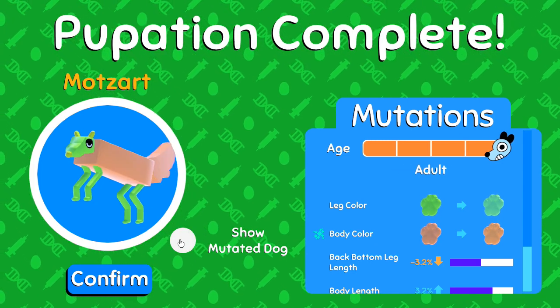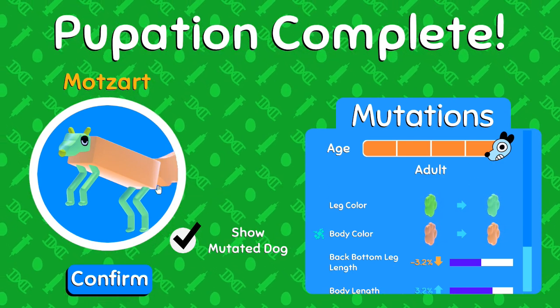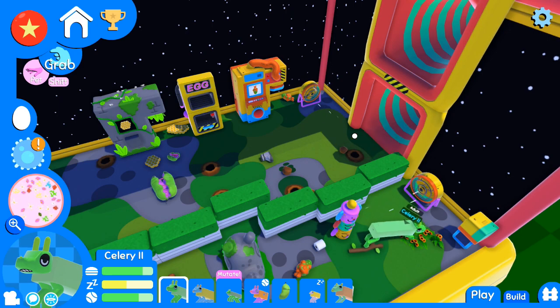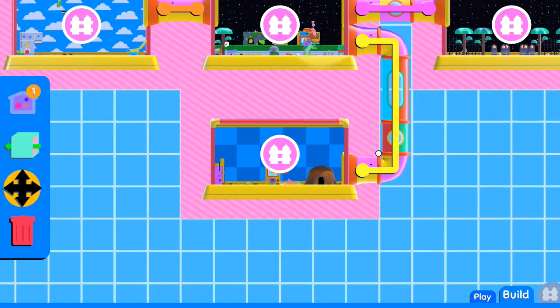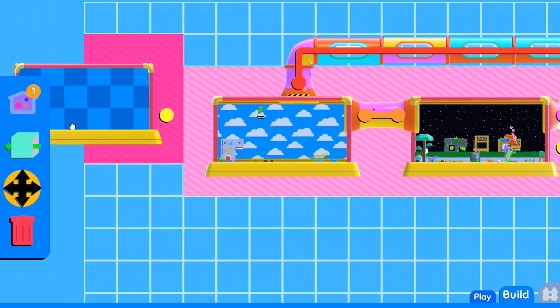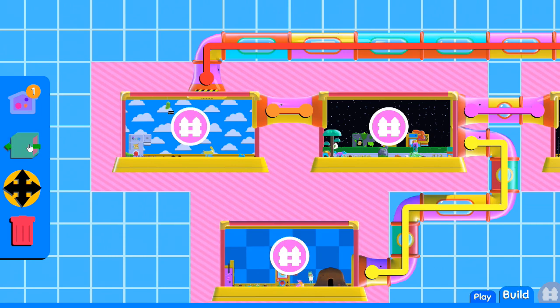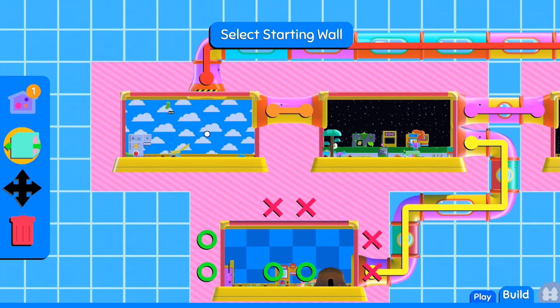Oh, Mozart's color actually did change quite a bit - look at that! We got a little bigger because we're older, we're an adult now, so Mozart can go ahead and start breeding. We have a fluffy tail and much paler colors now - interesting! Good job Mozart, I'm gonna put you over here too. Now I'm going to go ahead and disconnect this one here and connect it to this one - I want to connect these two to let these guys play together.